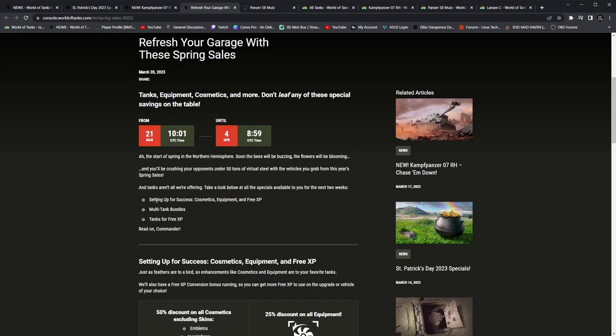Setting up for success, cosmetics, equipment, and free XP. Speaking of which — the free XP conversion has already been bumped from 25 to 32. So if you guys are looking to get some free XP, right now would be the best time to do it. Essentially it's like you put four gold in, it's equivalent to five. It's just one gold less per five, which — I mean — you're spending like 10,000 to free XP tier 10. So it's not like a big problem.